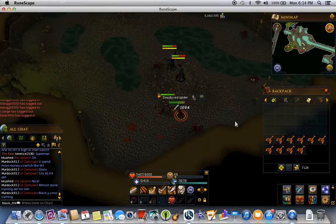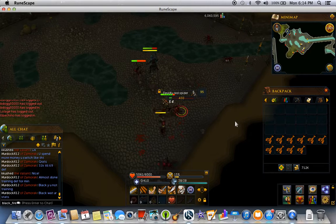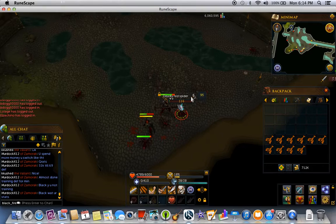As you can see, I'm equipped with dragon med helm, dragon plate legs and boots, granite body, and a dragon spear, which is not recommended against these red spiders. You want to use either an obsidian maul, granite maul, or a war hammer of any type with these spiders because their weakness is crush.